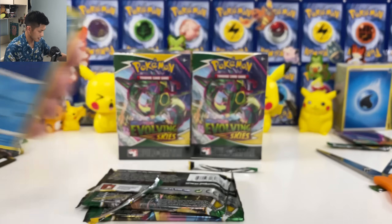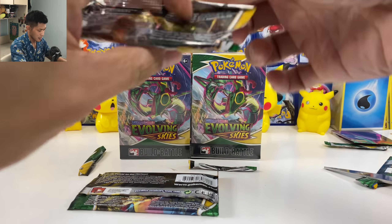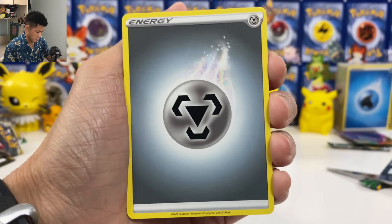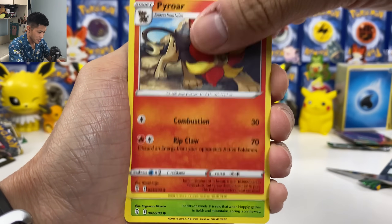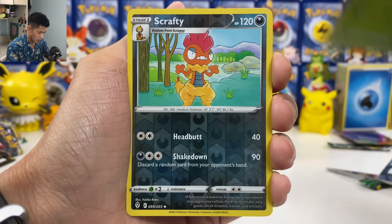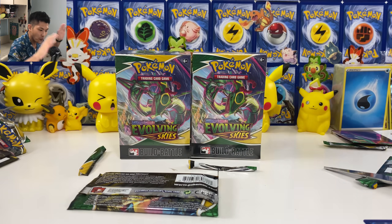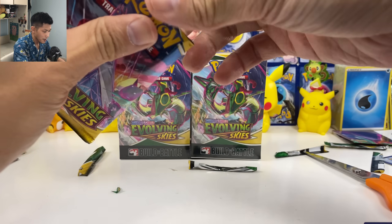Two more packs — is there something in here? Please give me something. Just a V card will do. So far we've only pulled one V card — that's insane. Hoppip, Swablu, Saurua, Cryogonal, Reverse Holo, and we finally got — it's not even an Eevee Evolution — Octillery V. But we have one V. So far we haven't got one Eevee Evolution, even just a V card. Why are they so hard to pull?